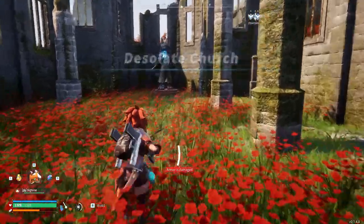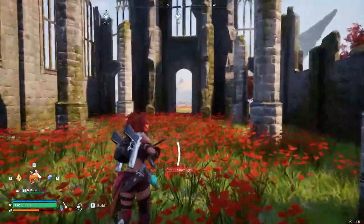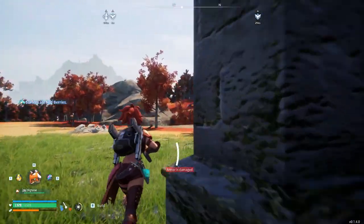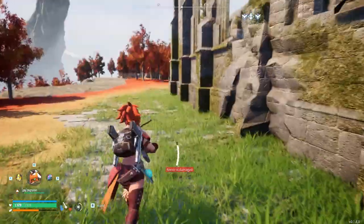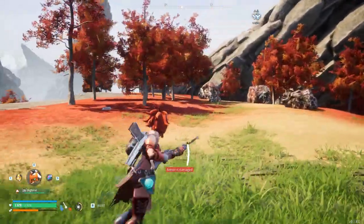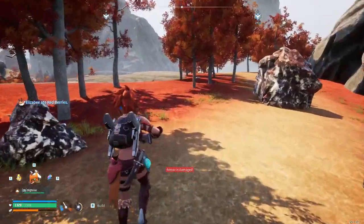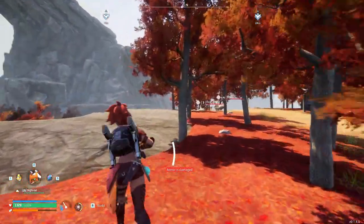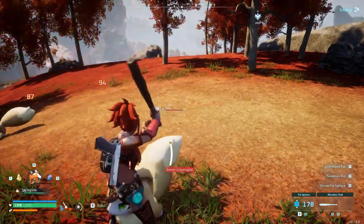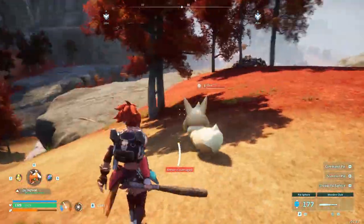Inside here there's a chest — I just got done farming it. There's also an effigy there, and one there, and one that spawns right up on this hill. So there's three effigies right here, and that'll help you get that boosted. There are also about eight iron nodes here. What makes them good is that you don't have to set up a base to get them and they're right next to a fast travel point.